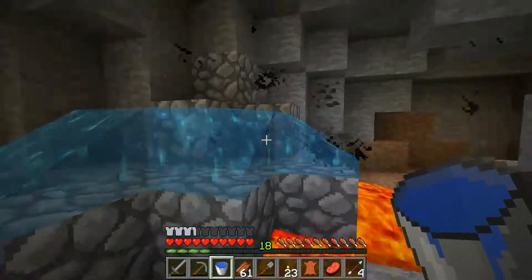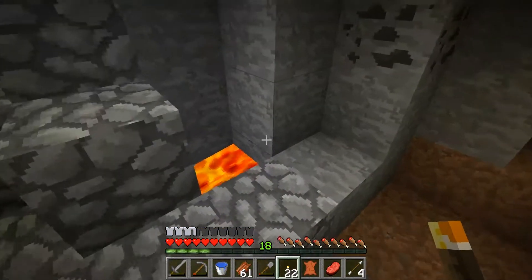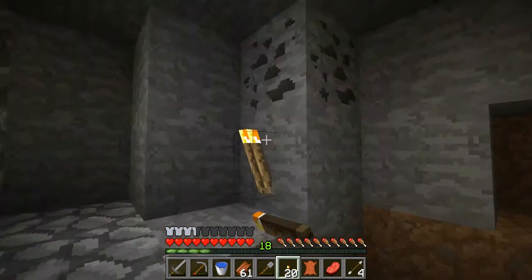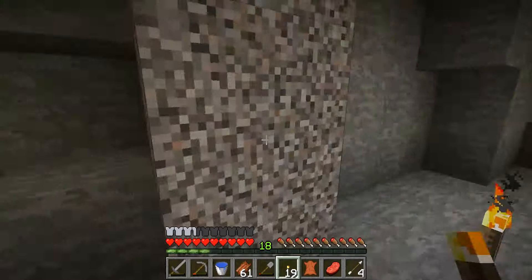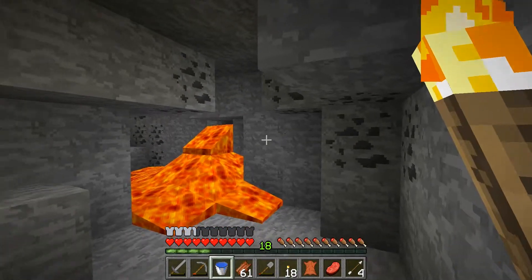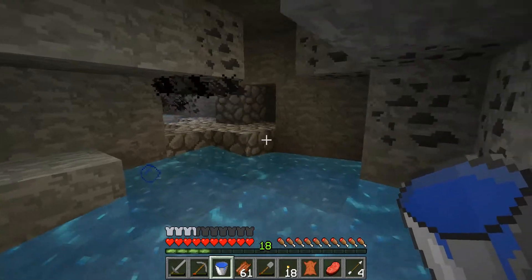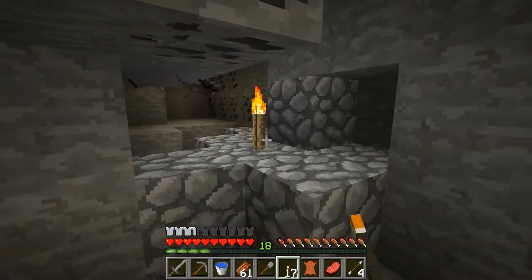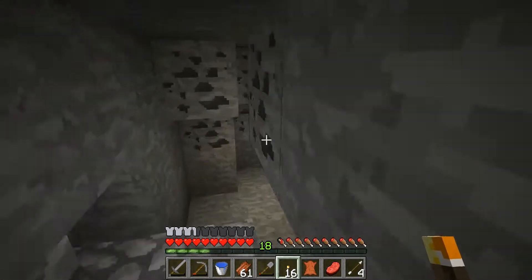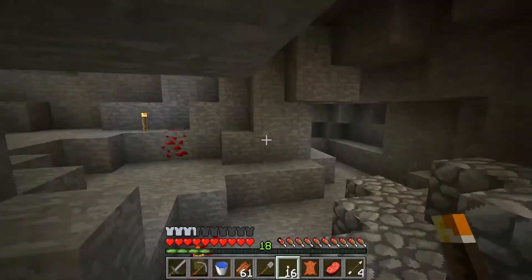And then I'll be able to find an abandoned mine shaft, get a spider spawner, and hopefully some melon seeds. Because I'm tired of eating zombie flesh, honestly. It is a good source of food, but it's not that practical long term. So it'd be really nice to have something that doesn't actually poison you, that I can get AFK.